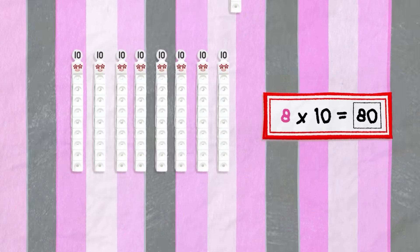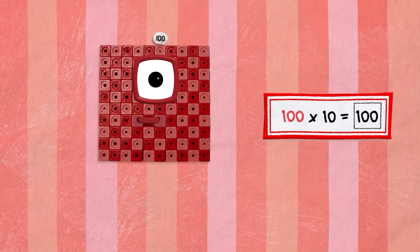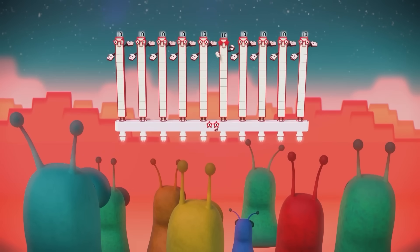Nine 10s are 90, and 10 10s are 100. Heroes with zeros, heroes with zeros. Heroes with zeros! Woohoo!